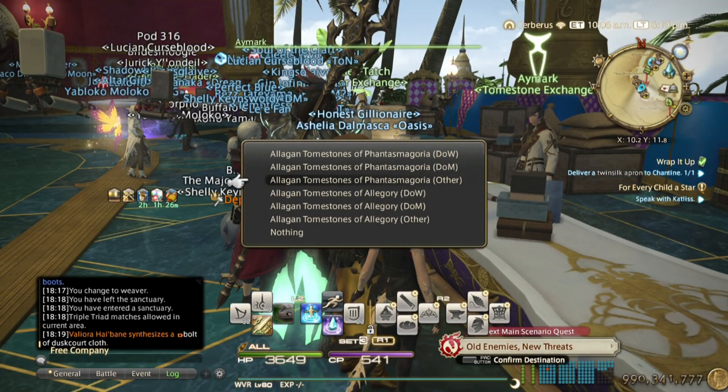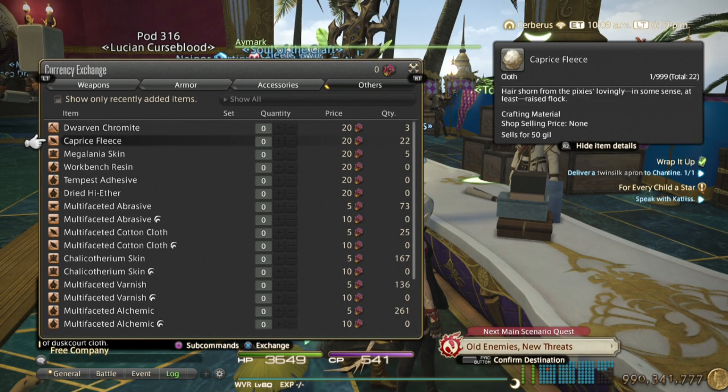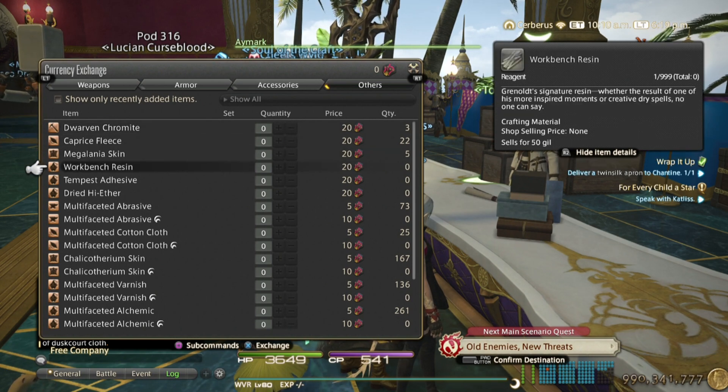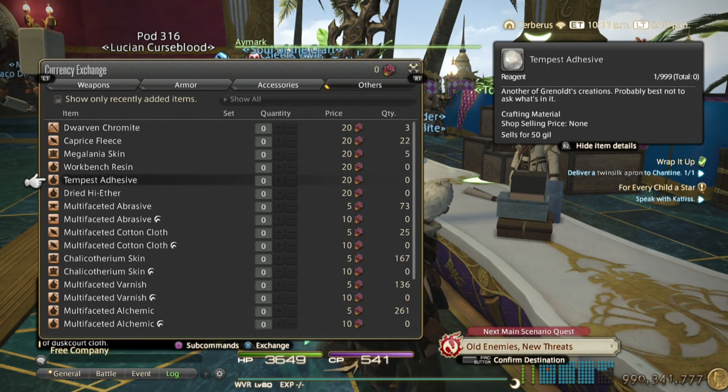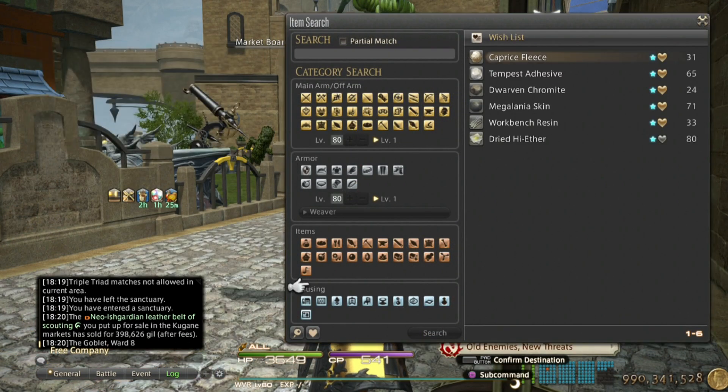From the Phantasmagoria tombstones that you get, you can buy these materials: dwarven chromite, capris fleece, megalania skin, workbench resin, and tempest adhesive. Here are the prices of them on my server, and they sell like candy.